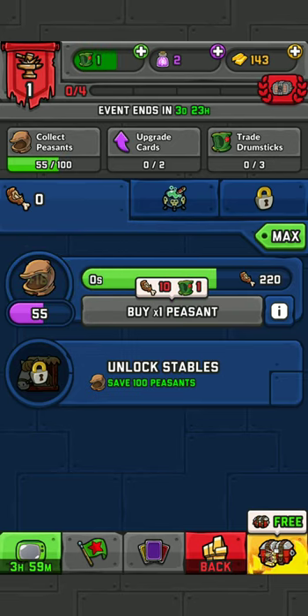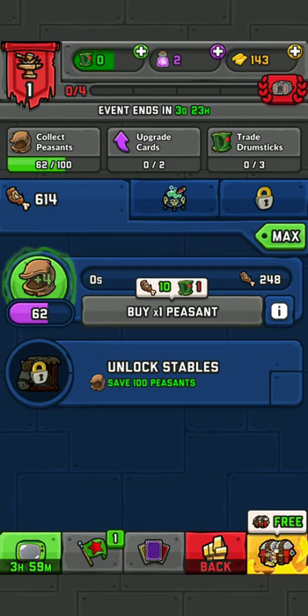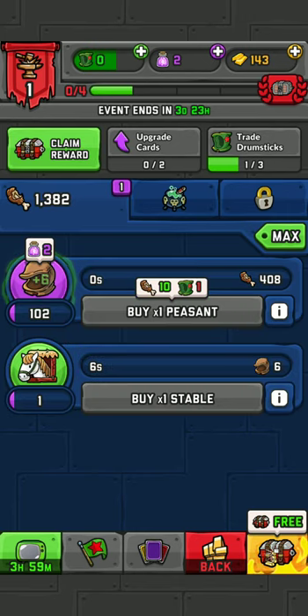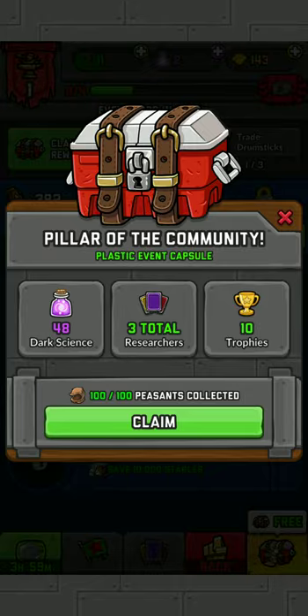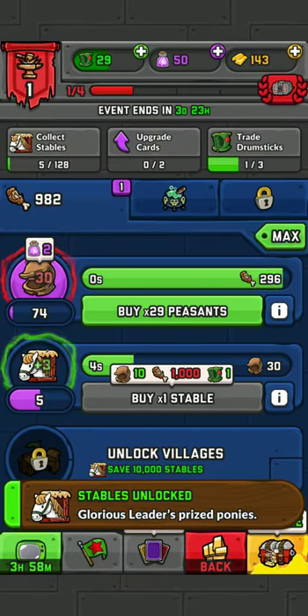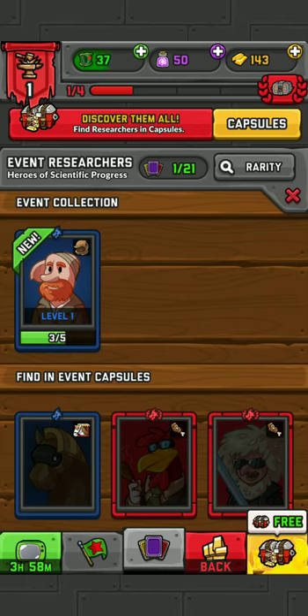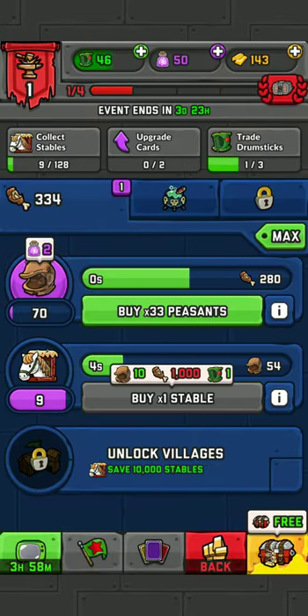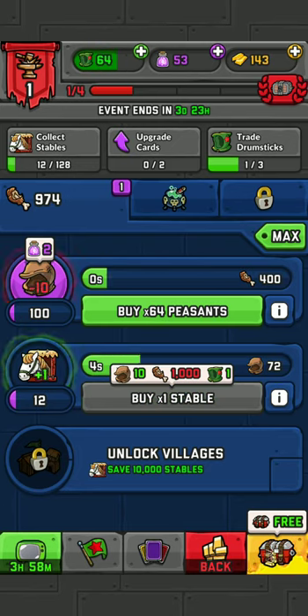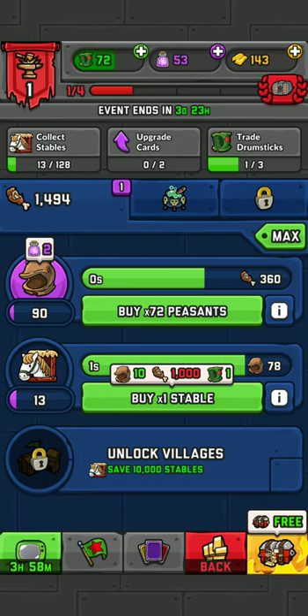They need to add another permanent mode like Motherland but permanent, you know? Like they have events and they have Motherland — they need to do a crossover with Adventure Capitalist and Adventure Communist. I'm not sure how that would work, but I think it would be pretty cool to have some kind of crossover. And if it wouldn't work, then oh well.